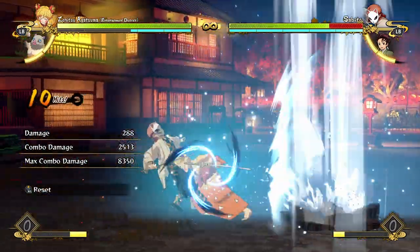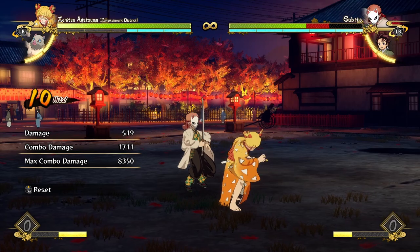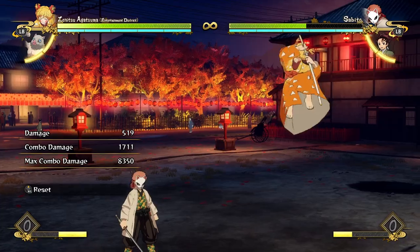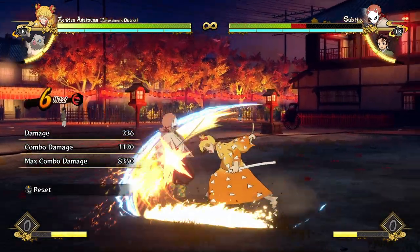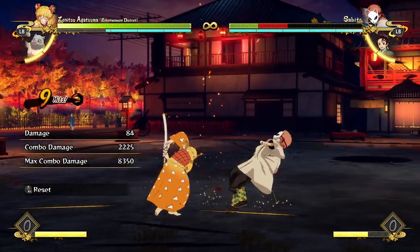You have a few different combo enders. The first one is dash cancelling into grab. I like to do this one because it lets you get a hard knockdown to build back a bunch of meter, and you're left close to the opponent, so you can go for some okizeme with your tilt attack in the air or just your jump away into this. And if the opponent tries to do anything, you'll punish them for it.